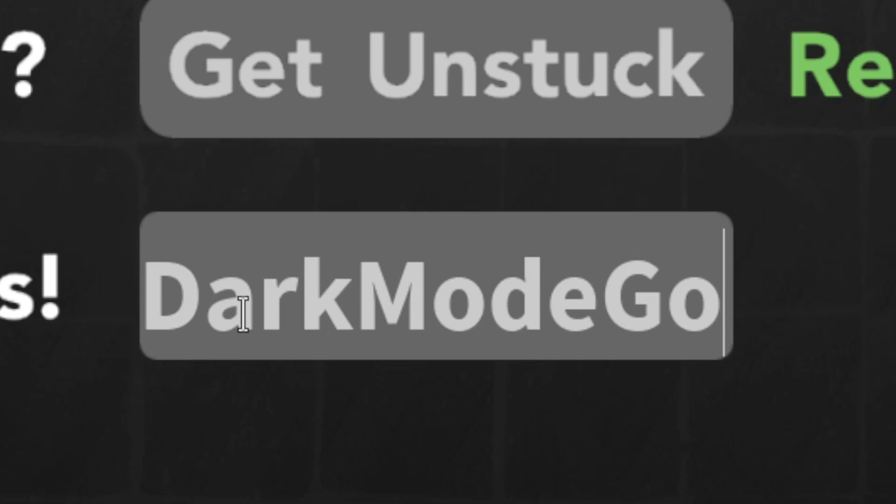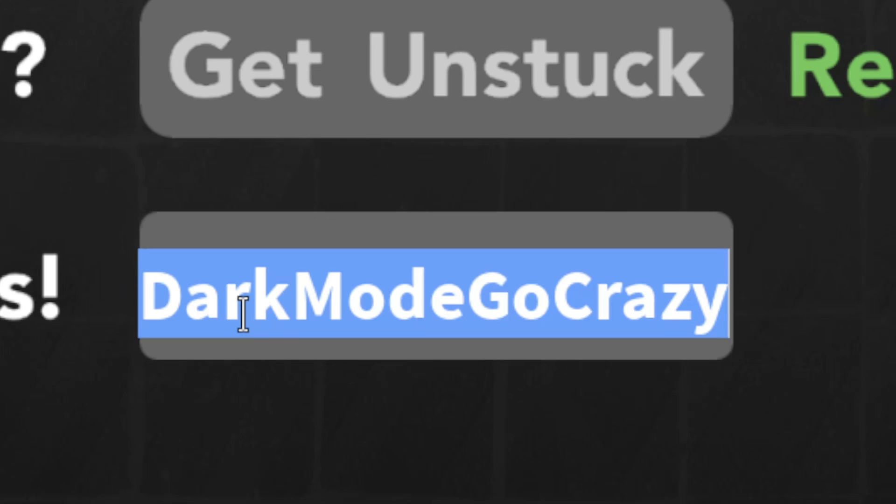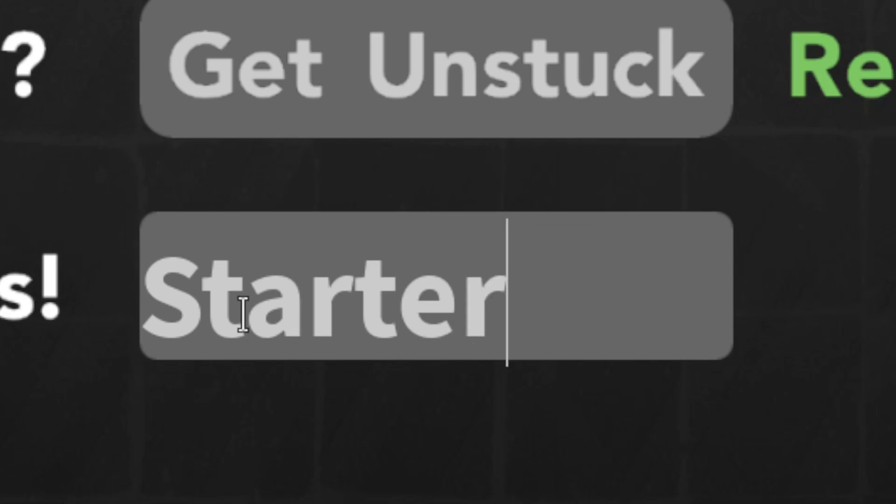The next code is 'dark mode go crazy' — redeem this code once you have two badges for a level 25 shiny Litwik. The next code after that is 'starter pack', which gives you a bunch of starter items and requires at least one gym badge to redeem.